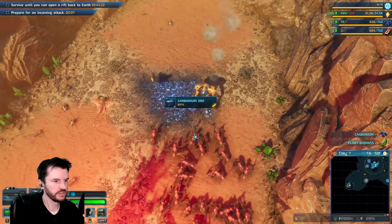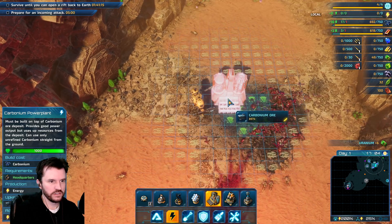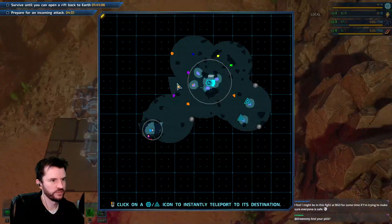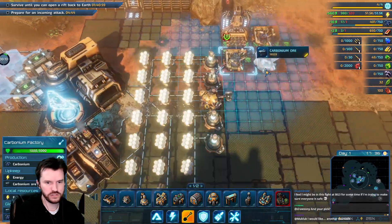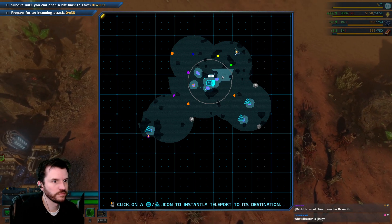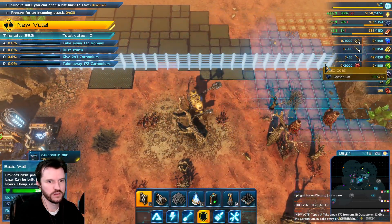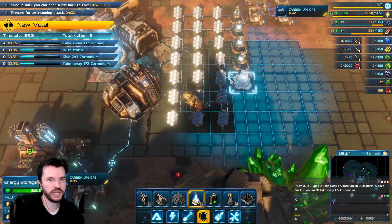There's some carbonium. Okay, all right — I've seen it. Let's do that. Your turn, chat — if you'd like to impact the game, you have a chance to do so.